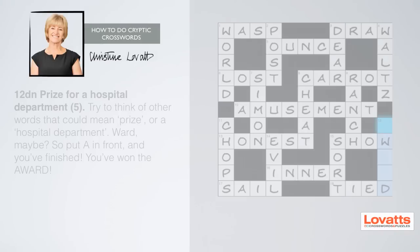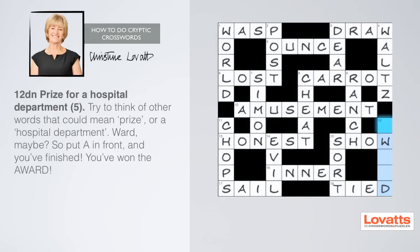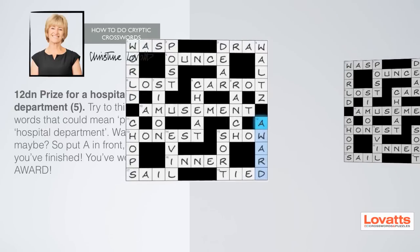Twelve down: prize for a hospital department, five letters. No obvious key words here, so try to think of other words that could mean 'prize' or a 'hospital department'. Remember to refer to the grid for letters that you've already filled in. And now you've finished — you've won the award.